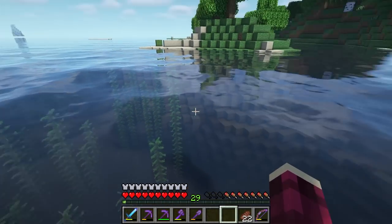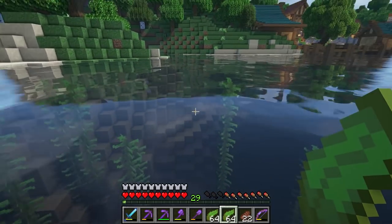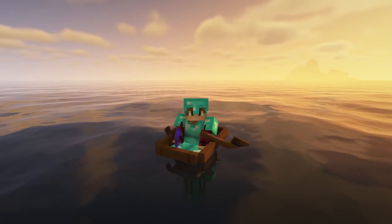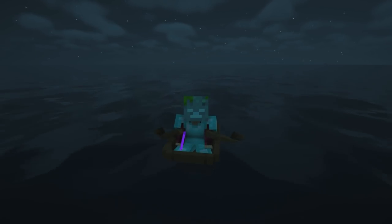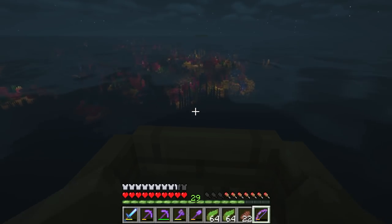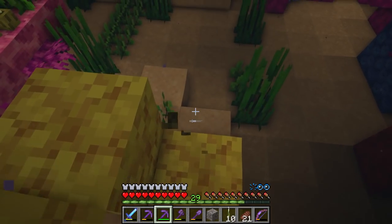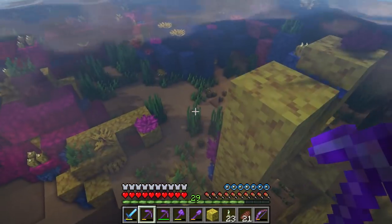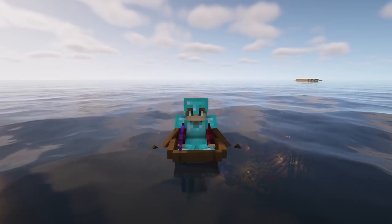We didn't have to go too far at all for the kelp — let's just grab some of this. Still no coral though. Then I can see a glow — we found some coral finally! Time to grab what we need. Some sea pickles — lots of sea pickles. Some coral fans — I mainly want the pink ones more than anything because they look like Japanese lilies on the water.